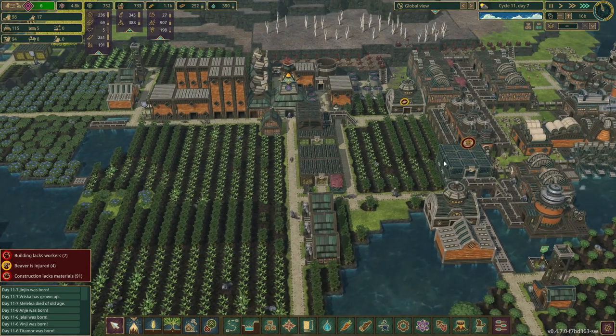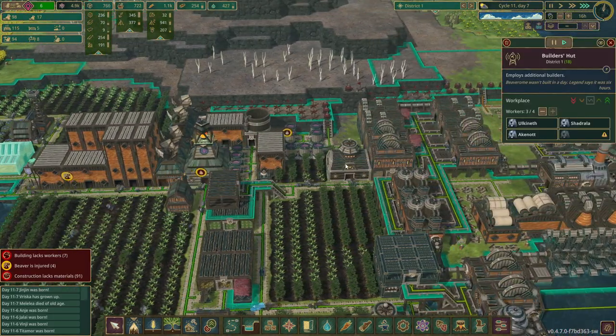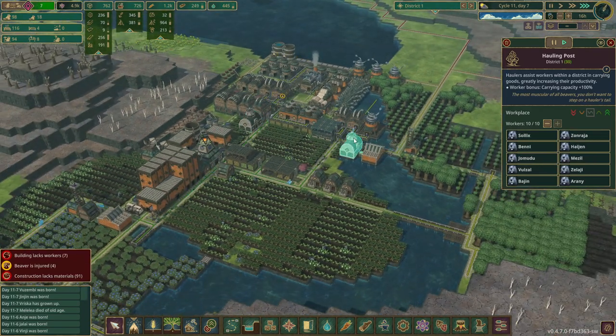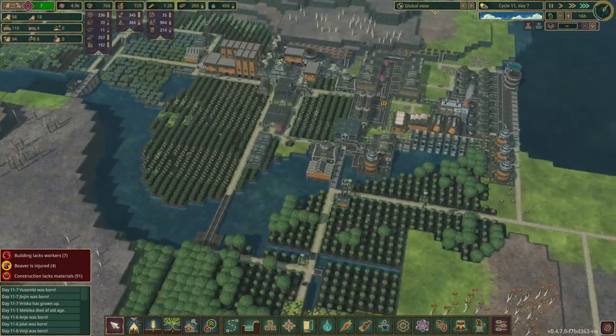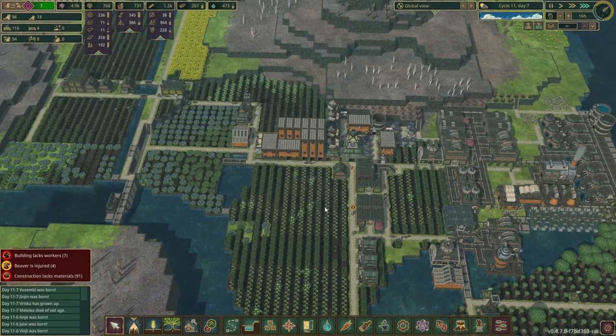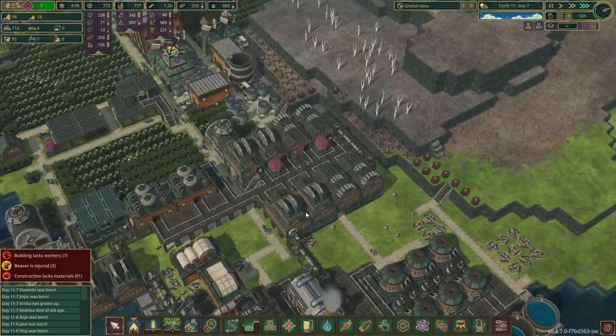Oh, you're empty? Good. You're going to now have logs. That's the builder's hut. There we go. So we definitely need another one. Yeah, because there's a full one. Okay, cool — which means we need a lot more beavers. Food's still holding up. The water will — I think these three pumps will help with that.